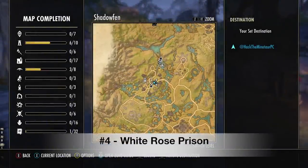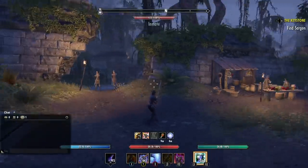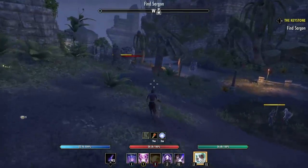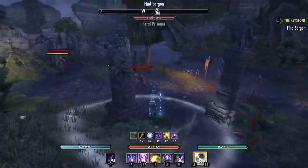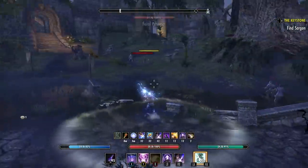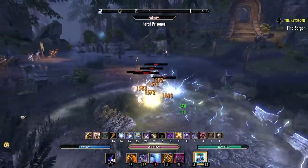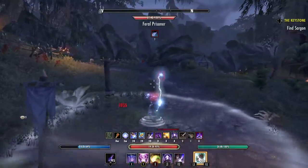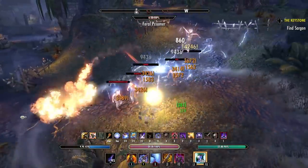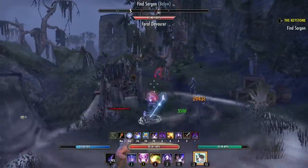Number four is a really cool location — we're in the zone of Shadowfen. You might have heard of the Black Rose Prison from the Murkmire DLC, but did you know there's also a White Rose Prison in Shadowfen? Here you have some prisoners who have turned feral, meaning they're basically attacking everything they see, and this is what we're going to use for XP grinding. On the outside of the prison you see feral prisoners all over the place. There's a second large pull on the pathway and a third pull in the camps behind.